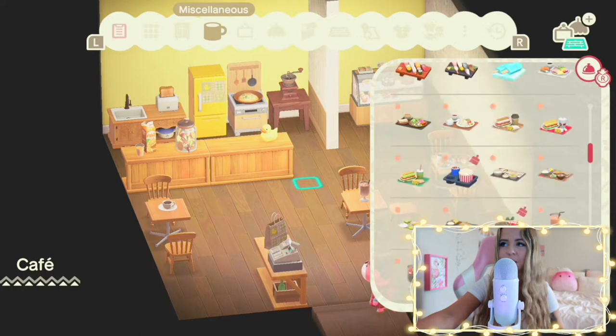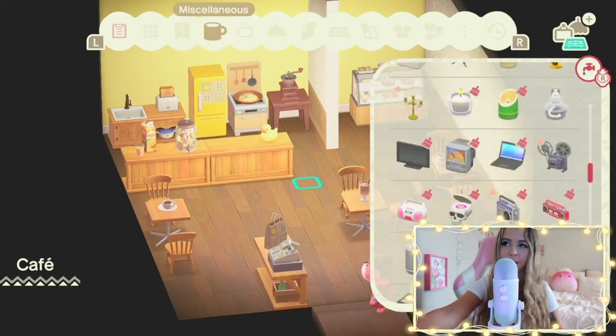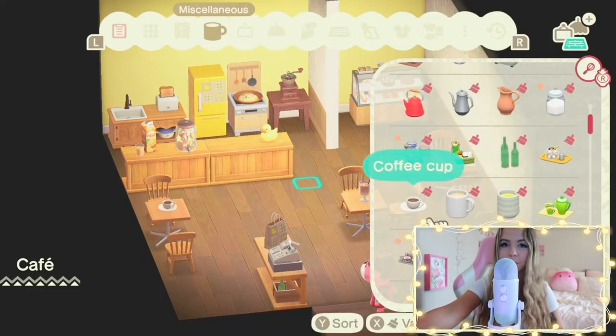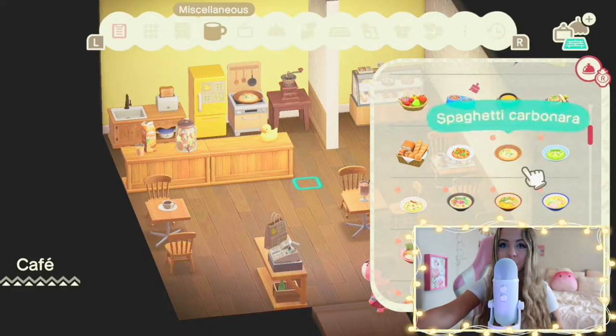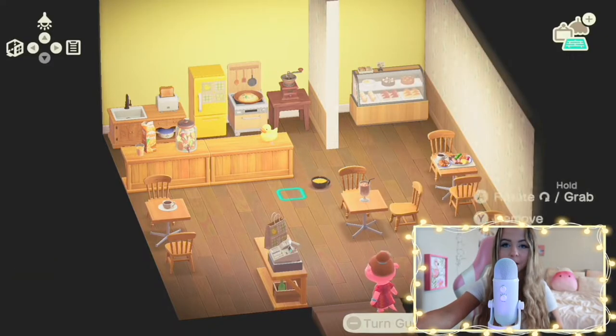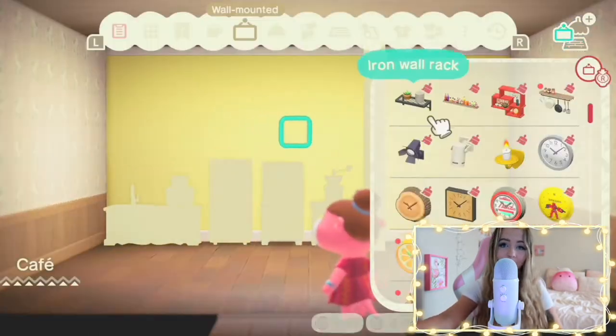There's a little toaster behind there, got the orange juice — I tried to include lots of drinks. Eventually you'll see that I end up adding a coffee grinder or some kind of coffee machine, because we need our coffee. When I go to a brunch place, I'm ordering coffee.